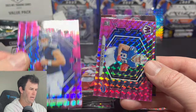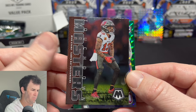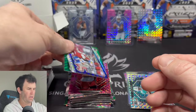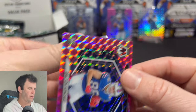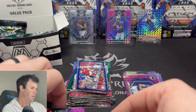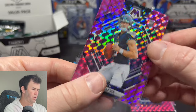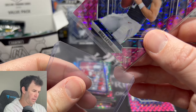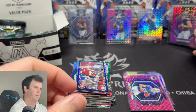Will Levis — there he is! And a Dalton Kincaid. Touchdown Masters — Mike Evans and an Aaron Donald on the green. That was a great pack — two good rookies. Dalton Kincaid, really solid tight end for Buffalo. I think him and Josh Allen, if they both end up staying with the Bills for a while, will have a really good tandem going. And then Will Levis — I think the hype for him going into next season will be pretty high. We'll see if he can live up to it.